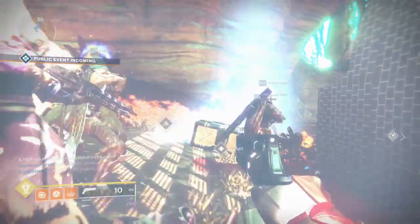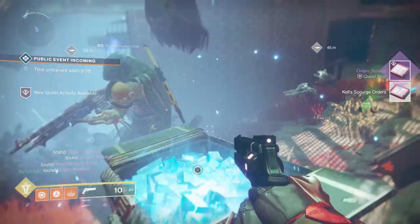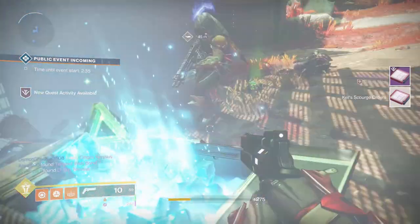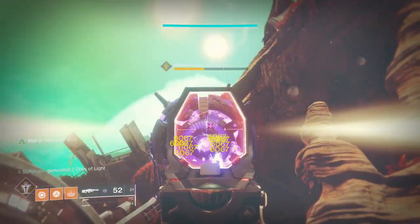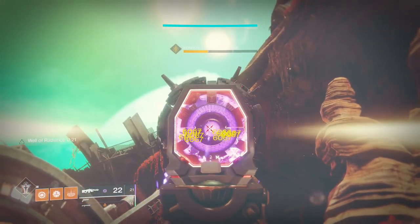First off, you have to complete the black armory quest line which allows you into the forge. That starts by getting a drop from a fallen enemy, then takes you on a quest to find out where the stolen goods are coming from, and it ends up on Nessus with the opening of the new forge.